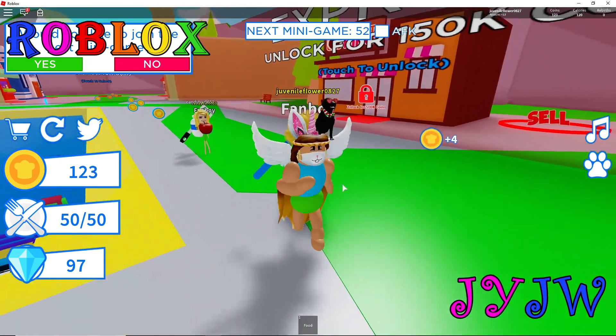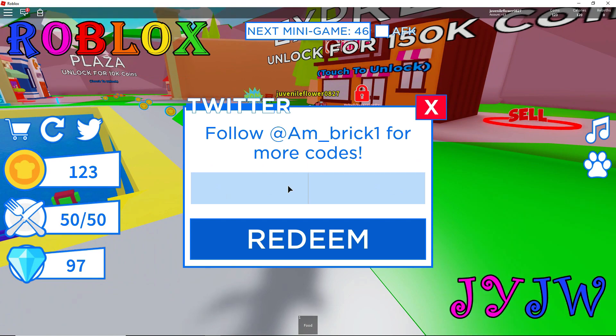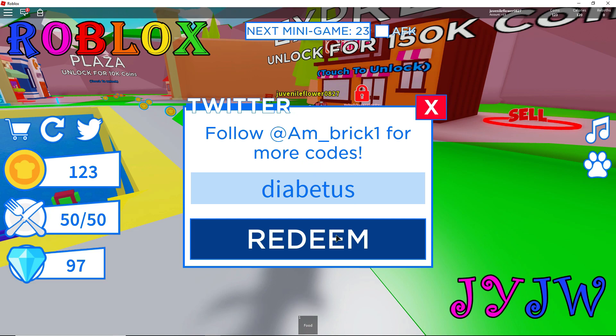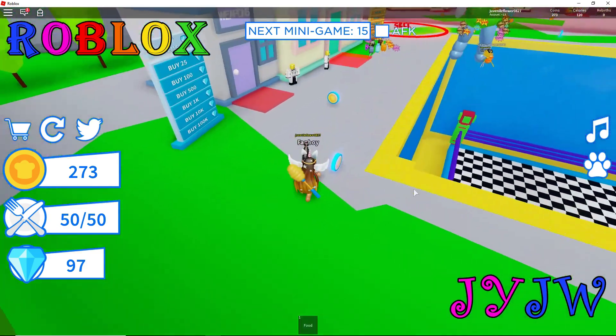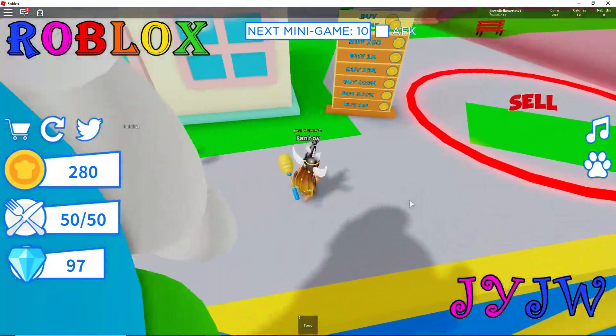The next code we have for you guys is Diabetes - I know, what the heck is that? But you guys can go use it and hopefully get some money or gems. My brother is going to use it right now. You get 450 dollars! That's great. We're going to use that money to get a better fruit or bag. When you get to KFC the first item costs one billion!